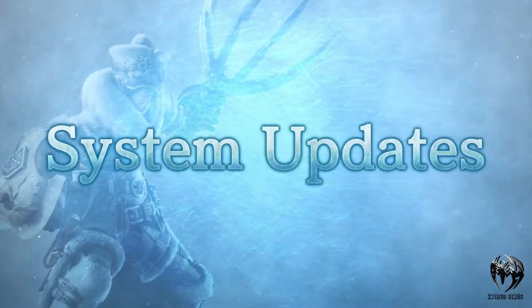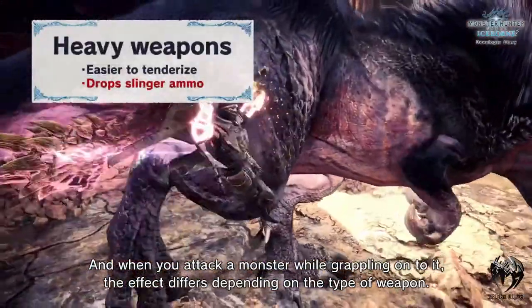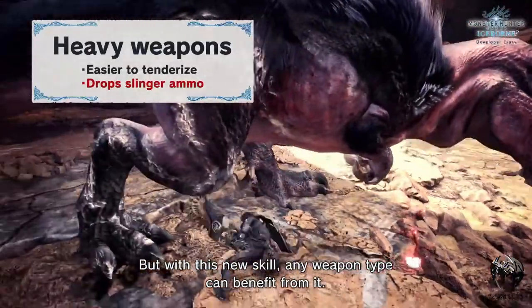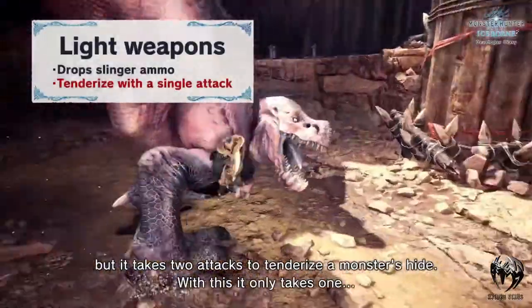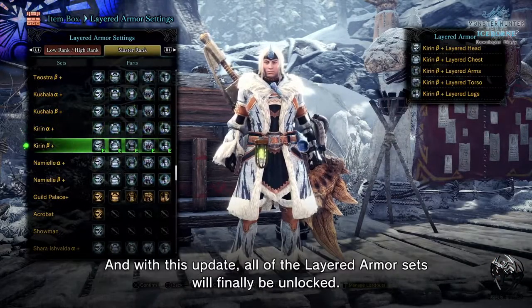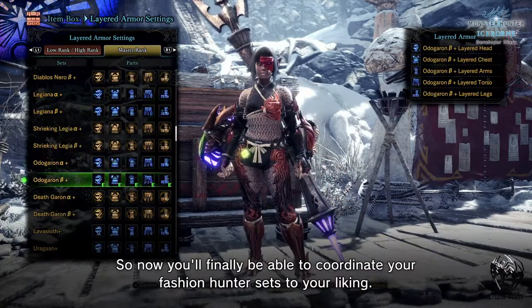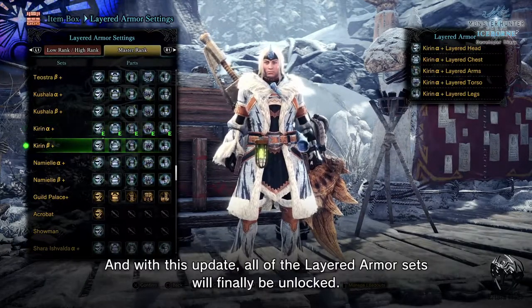Then the developer team moved on to some system updates. Their first and main one is the clutch claw boost. With the boost you can tenderize the monster easily with just one hit, with either a heavy weapon or light weapon. With the heavy weapon clutch claw attack you'll also be able to drop some slinger ammo, though you wouldn't be able to drop it before. Then the team discussed about high rank layered armor.